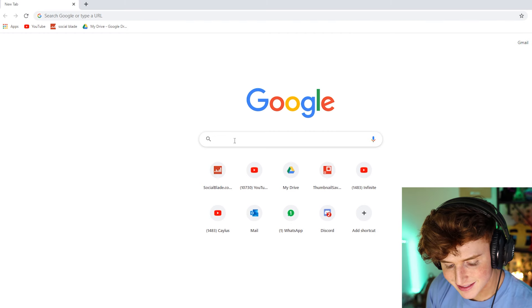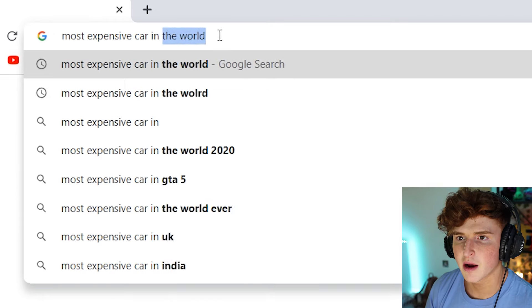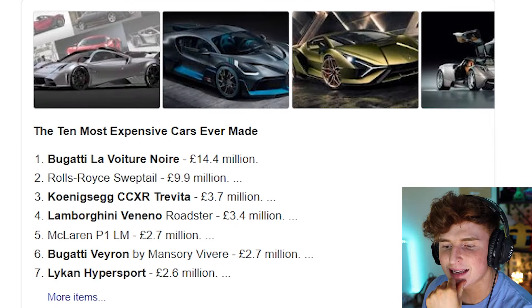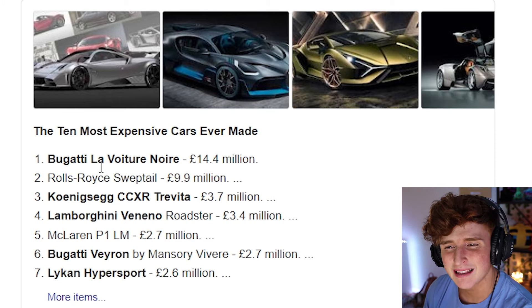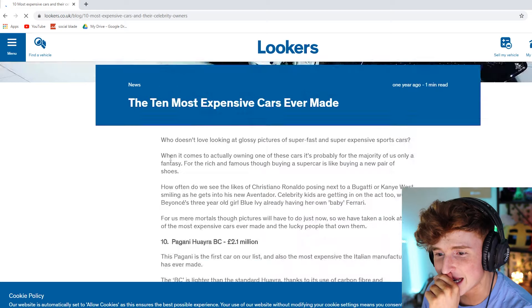Let's browse the actual internet, not GTA internet. I'm on Google - most expensive car in the world. Let's see what pops up. Oh my gosh, looks like it's a Bugatti - the Bugatti La Voiture Noire. I can't even say the car's name, that's how you know it's expensive. This is the car right here - 14 million pounds. Wow, that's ridiculous. So like what, 16 million dollars? That is crazy. We are gonna get this car into GTA - that's right, with some modding abilities!